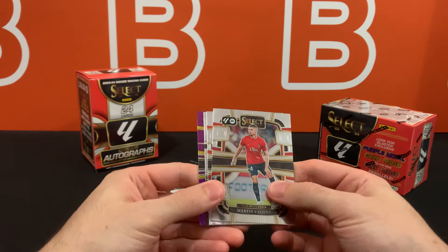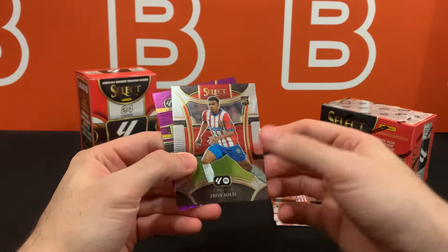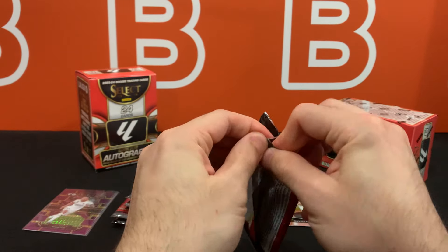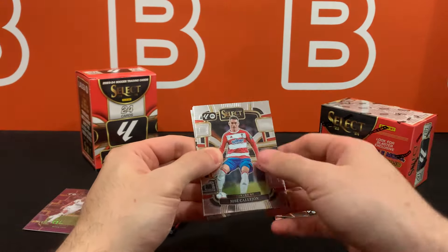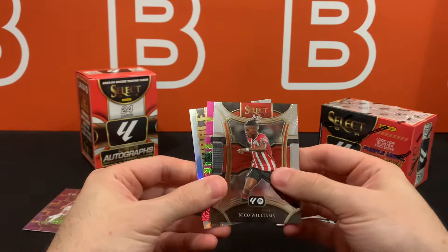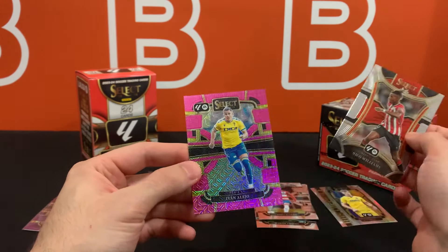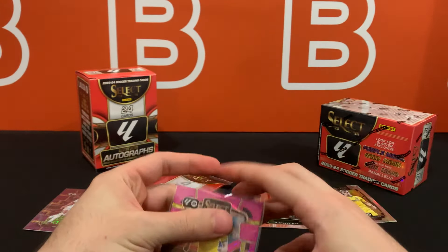First pack — I meant pack, not box. It has a purple mojo. I wonder if these are going to be one per pack; we'll find out. It is none other than Rodrigo — I feel like we've pulled so many of his cards on this channel. Also seen a lot of people pull his cards on the Discord, link in the description if you want to join. We also got a numbered pink mojo — I wasn't expecting that. Here is the Unstoppable Select, silver by default I'm guessing, and our first numbered card — it is Ivan Alejo, 88 out of 115.